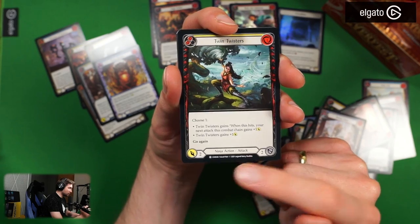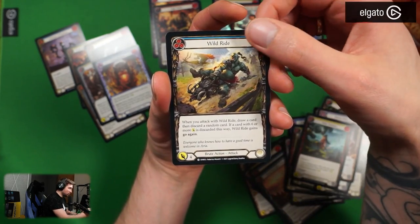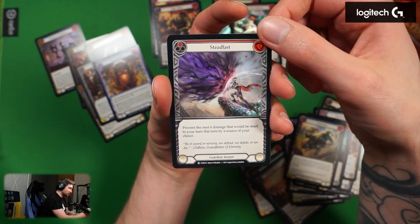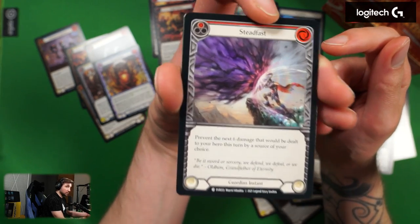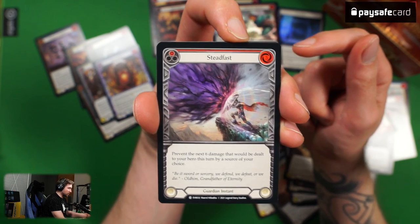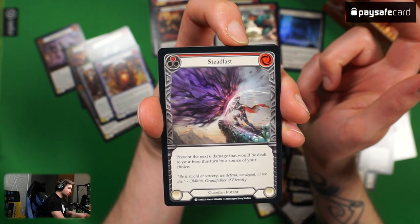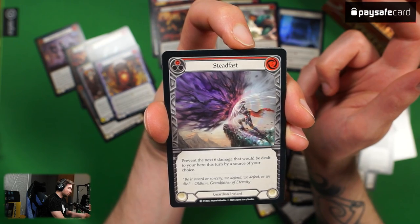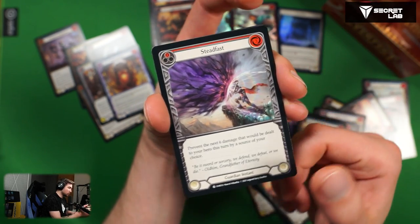Wild Ride blue version. Steadfast in red version — this one blocks six from one source for three resources. This might be actually very playable for guardians in specific matchups. Looks pretty nice.